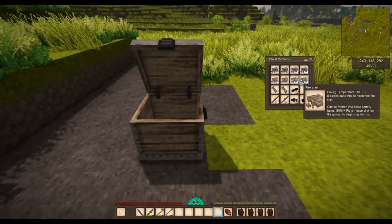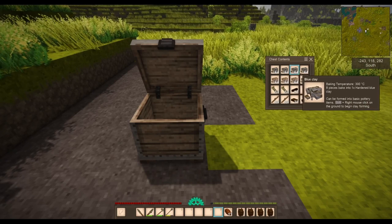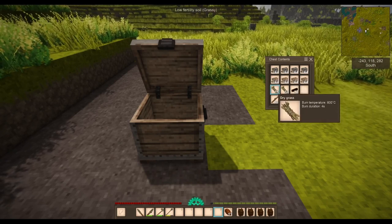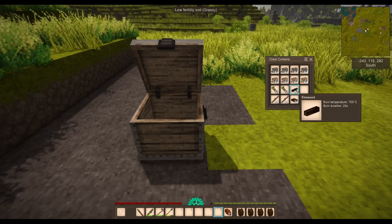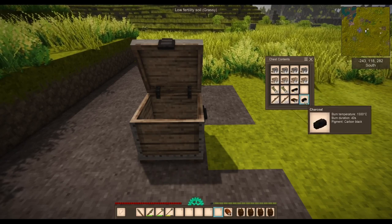Here is everything we need. We have all our blue clay, four stacks of fire clay, two stacks of grass, two stacks of sticks, and all the different fuels we can use in the pit kiln.